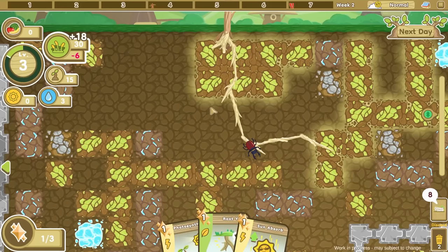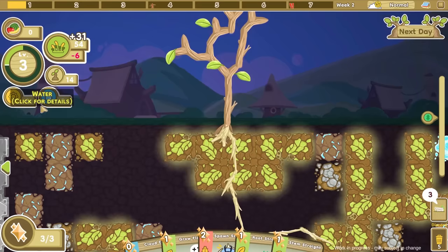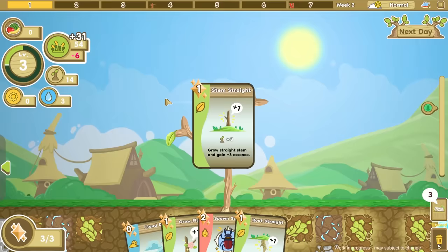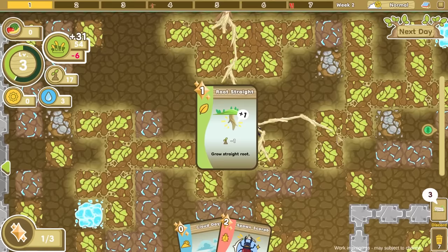I wouldn't mind taking the roots to go this way, but let's go down. That works really well. So we have pretty much everything good — I just need some more sunlight. We got a lot of food from underground too. Grow flower — there's clouds, we'll use the cloudy day on the hot one. I'll build another stem over here and bring it down a little bit. Grow a flower on that one too, and tap a little bit deeper underground to get more water.